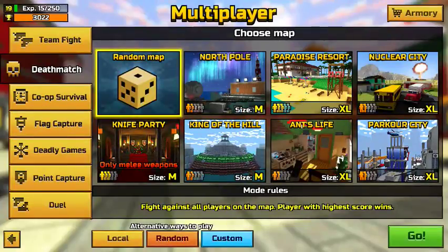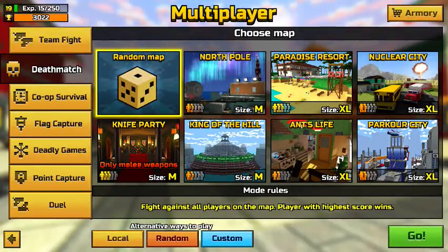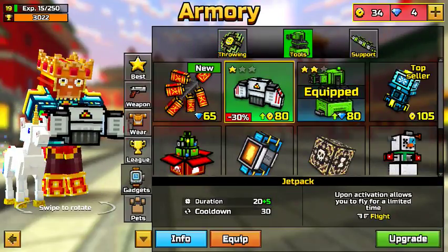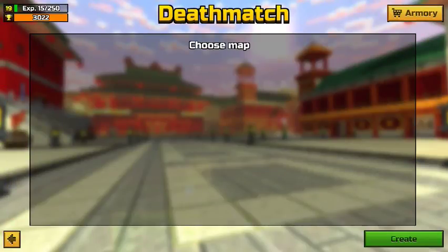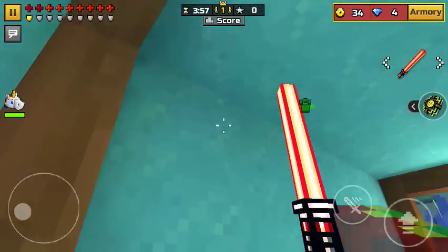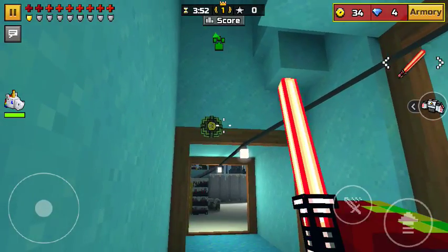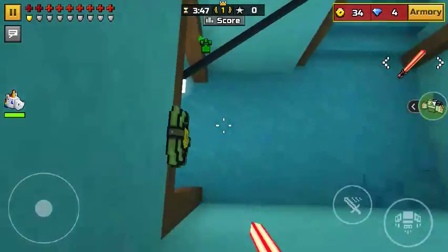So you can jump on there. We're gonna go to armory, we're gonna go to gadgets. I recommend using this so you can get up there easier. So make a match of North Pole, go to that location, and you'll throw your smile mine right here. If you have to, clip your jack pack, stand on it.